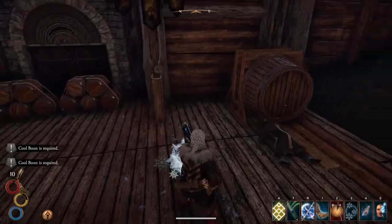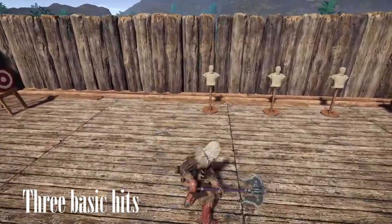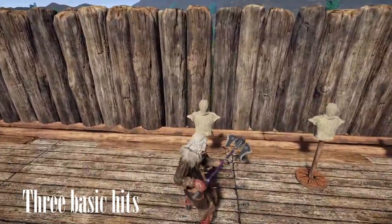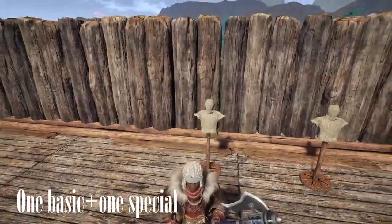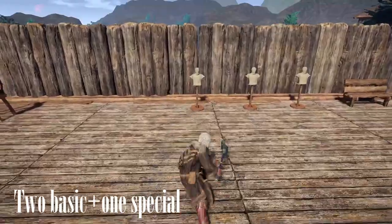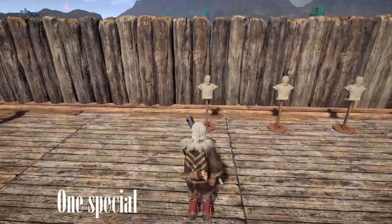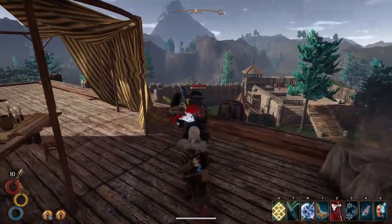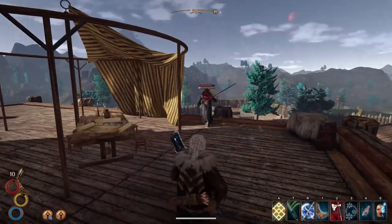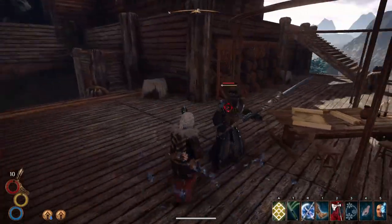Let's go over the combos so you can see what this means in practice. Three basic hits; one basic hit and one special for two fast hits after the first one; two basic hits and one special for a four-hit devastating combo; and one special for two quick hits. As you can see, the number of times you can chain hit an enemy with these combos is quite impressive, and you can understand how fast the enemy's health bar can drop with these.